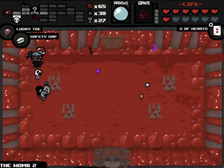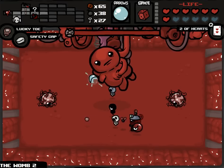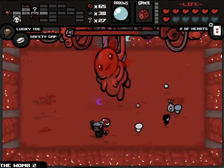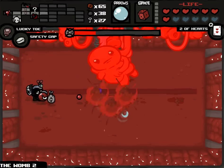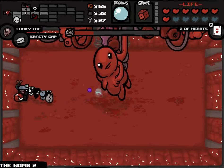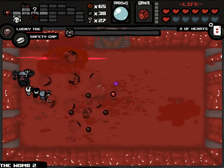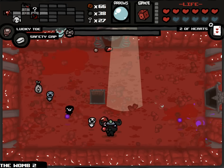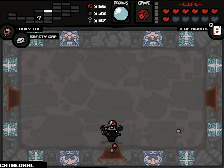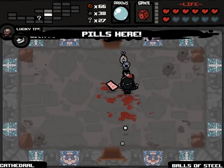Right on the boss room - good stuff. You're about to see the power of Brimstone Polyphemus. Now this means I've had a Polyphemus combination with pretty much everything good except Technology 2. Technology 2 and Polyphemus is amazing. That's four hits to kill Mom - disappointing. No. Isaac is just gonna be simple, not even a risk here.